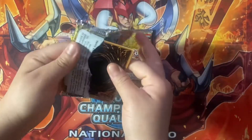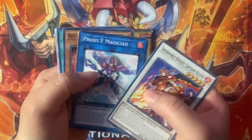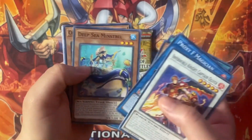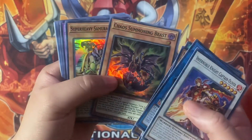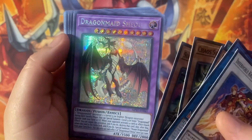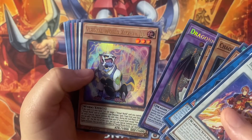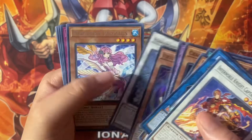Each tin comes with three mega packs — I believe it comes with two supers and two ultras, with one prismatic rare. So we got Deep Sea Minstrel, our first super is Chaos Summoning Beast, Super Heavy Samurai Wagon, Dragon Maid Xiao as our first prismatic ultra, Virtual World GG, and Adamancipator Risen Dragite.